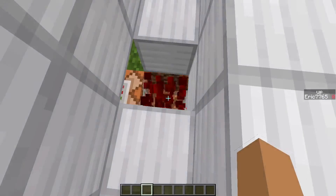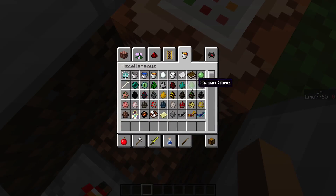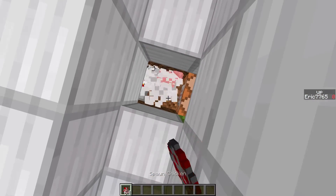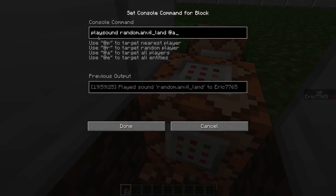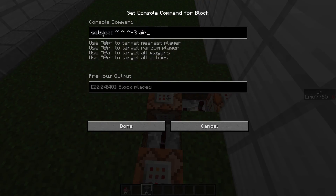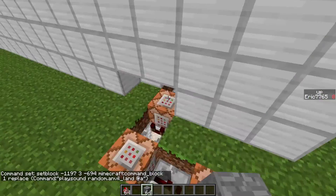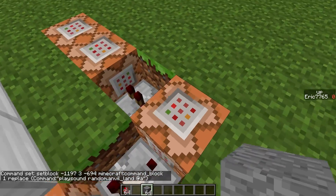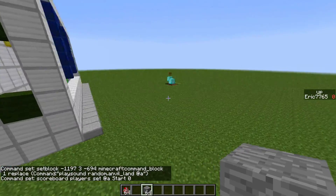How you fall and die is the falling sand chicken will come over here, and chickens die over here. Once the chicken comes over here, the falling sand will fall and turn into a normal block. Then the redstone will go through this and play the anvil land sound. Then it goes over here and sets that block back to air. It also makes the redstone comparator turn off, and this command block sets the start score back to zero.